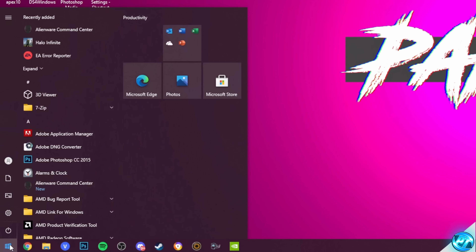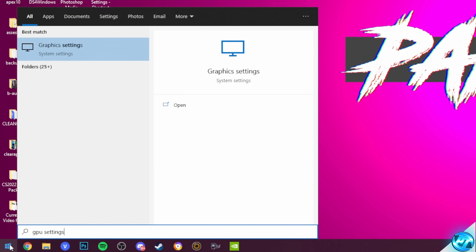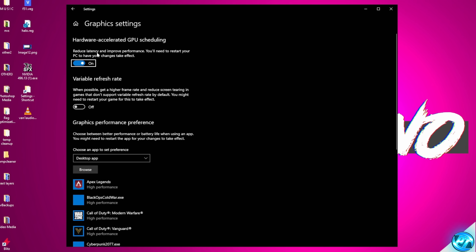Following on from there, go to the bottom left once again, this time typing in GPU Settings, then clicking on Graphics Settings. Inside of this tab, if you do have the option available to you for hardware accelerated GPU scheduling, make sure that you turn this on for further latency improvements.